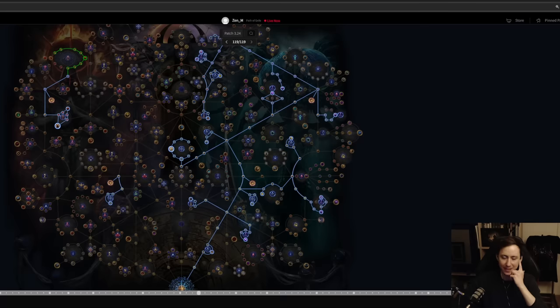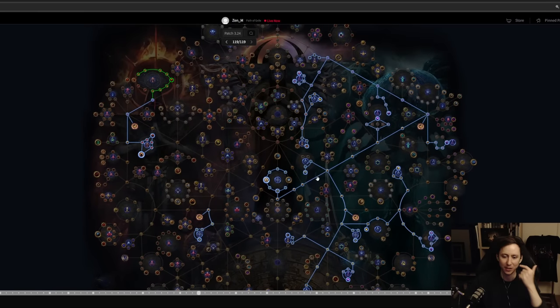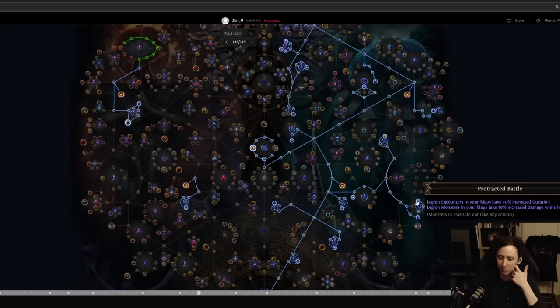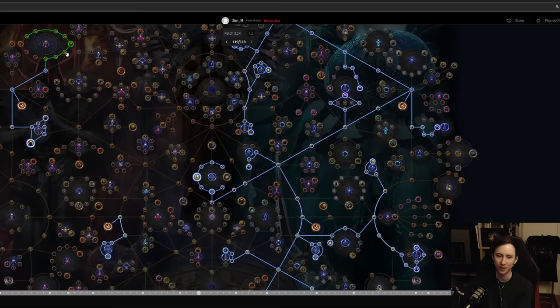The first endgame atlas is Legion plus Shrines. Shrines make you clear maps faster, and the stronger your character is the more easily you'll take on Legions. I think you can get so much currency from early league Legion that it's better to focus on smashing as many as possible per hour.